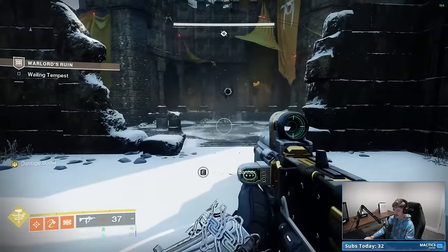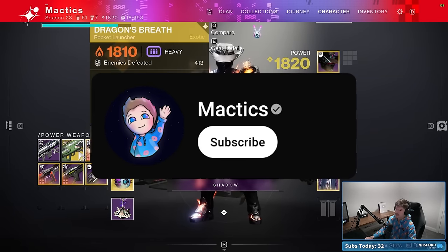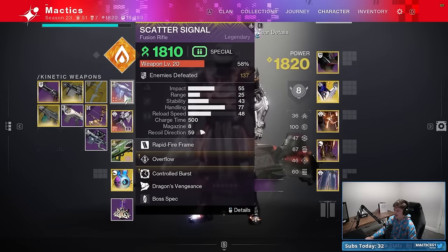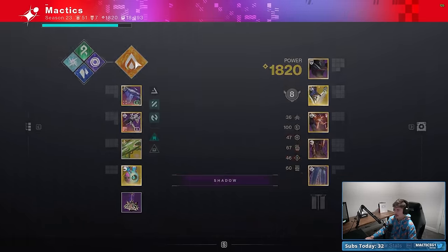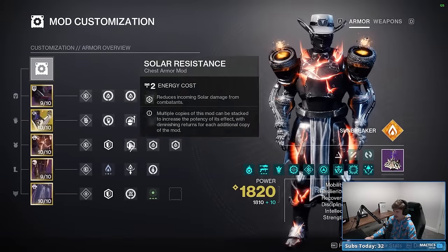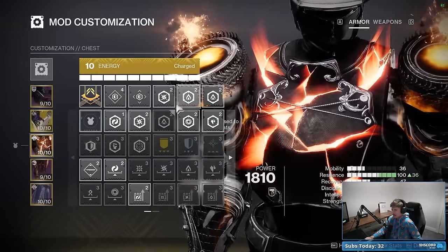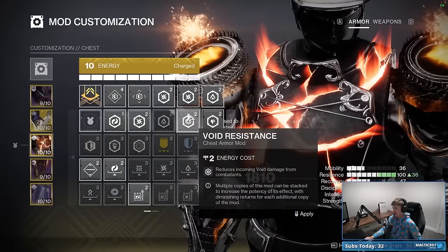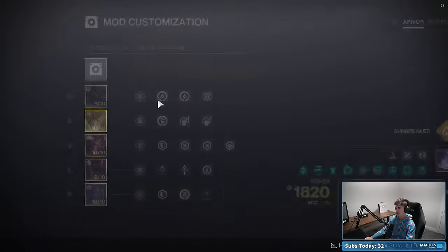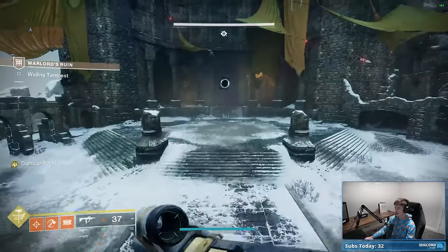For the second boss loadout, we're literally keeping everything the exact same - same weapons, same subclass setup, same armor mods. The only thing we're changing is our resistances. Instead of going triple Solar, this encounter has a lot of arc damage from the eyes and the boss, and void damage from the scorn snipers. So we put on one Void and two Arc resistances. That's the only difference between your loadout from the previous encounter and here.